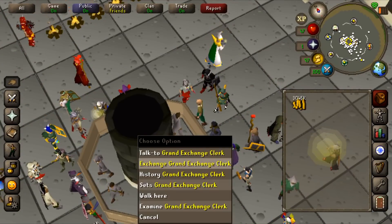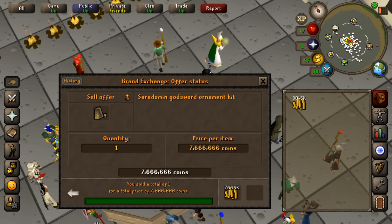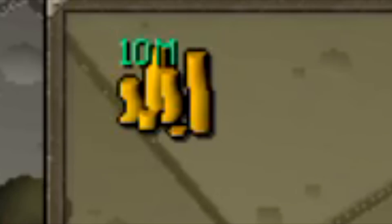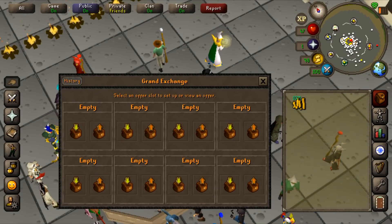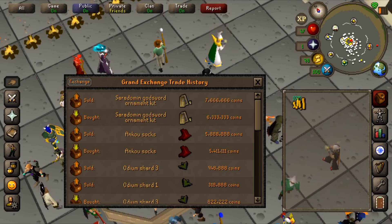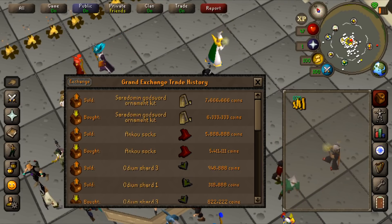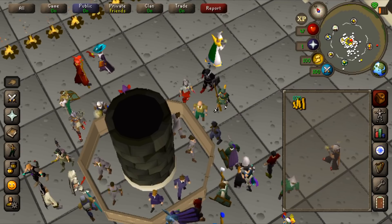It's about 22 hours later - I checked in class - and I successfully flipped a Saradomin Godsword Ornament Kit. That is 10 mil GP! Let's check the history - it was 1.3 mil profit. It is hard to flip these items in less than a 24-hour period as they don't come in very often and their prices can change, but there's 10 mil.